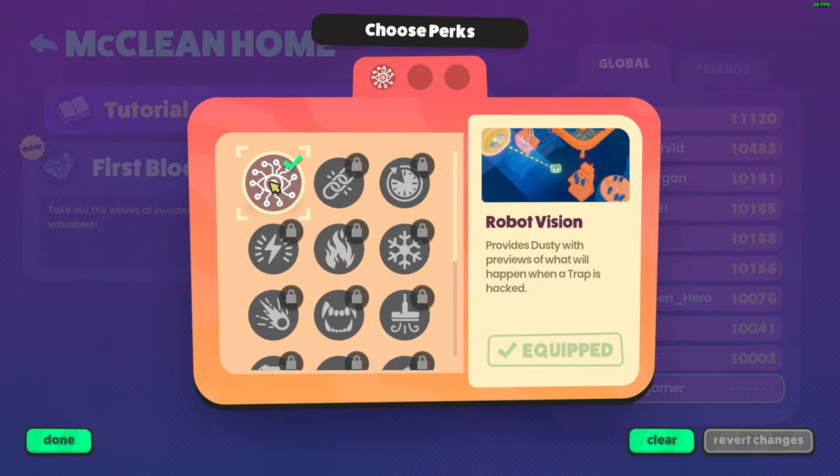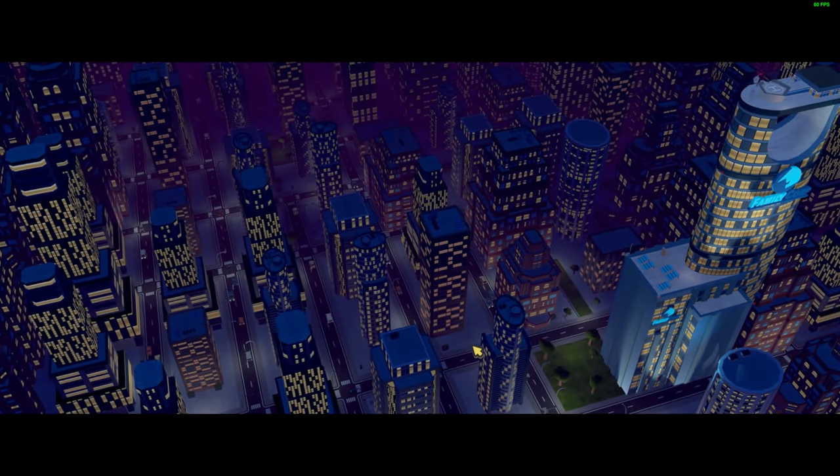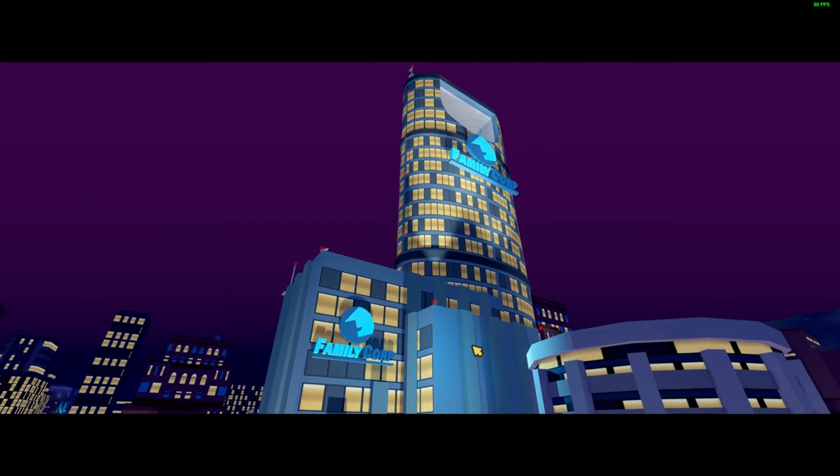Okay, I got a perk! What is this — robot vision? Probably for Dusty — with previews of what will happen when a trap is hacked. Nice, so we have perks! Okay, let's do the next mission. I guess that was the tutorial.